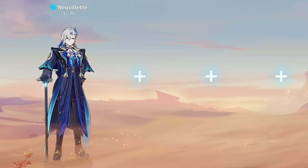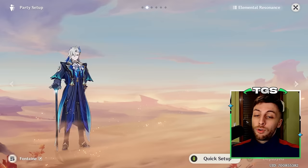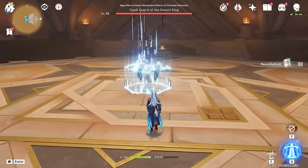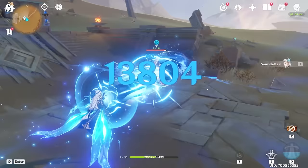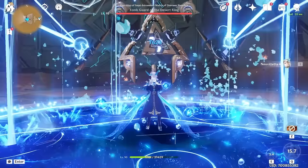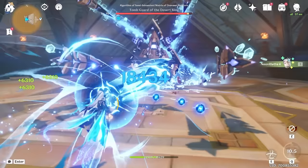Now I'll talk teams and rotations. First, let me cover his rotations, since you need to understand them before we discuss teams. Neuvillette creates Hydrospheres with his elemental skill and burst, and uses those to shoot charge attacks. He can use charge attacks without absorbing the balls, but without them the charge time becomes much longer. An elemental burst creates 6 spheres, an elemental skill creates 3, and a charge attack absorbs up to 3 at once. With a skill and burst, you can do at minimum 3 charge attacks per rotation.